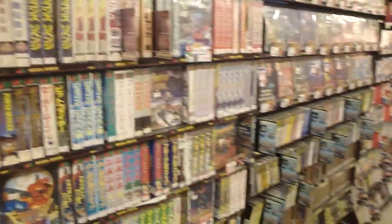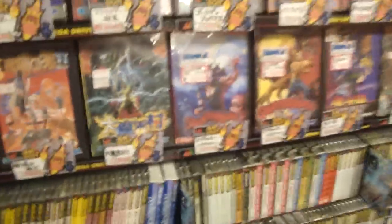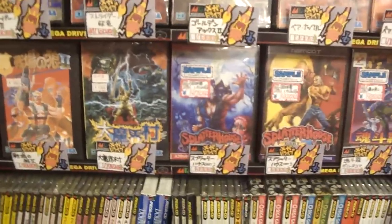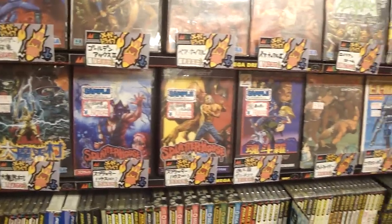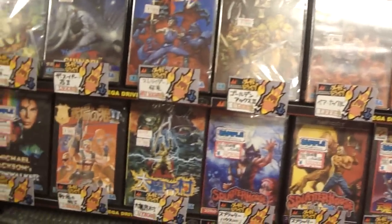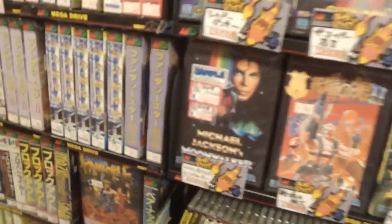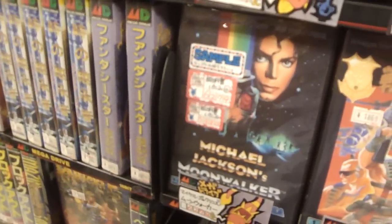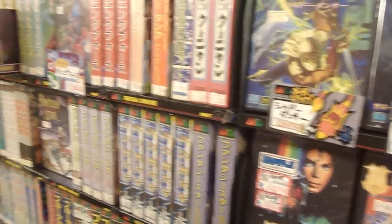I just figured I'd show you guys a little bit of what's going on here. Look at that — Splatterhouse. $50 for Splatterhouse Part 2, and $45 for Splatterhouse Part 3. Expensive. Moonwalker — it's kind of gone back down in price instead of that ridiculous price it was after Michael Jackson passed away. It's gone back down to a somewhat reasonable price. I remember when it was going for like $300 or $500, but now it's back down to about 70 bucks.